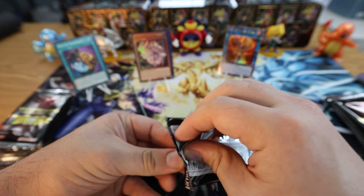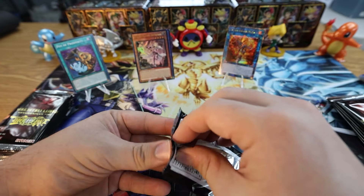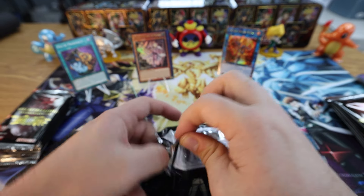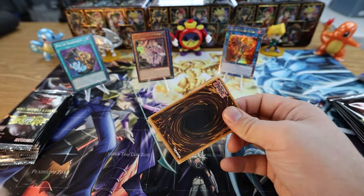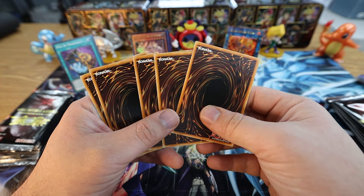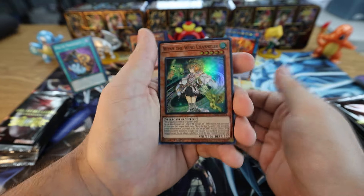What do you guys think they're going to do this year for the fantastic reprint set of the year? It seems like every year there's at least one banger. A couple years ago it was Magnificent Mavens, and of course you had the original Ghost from the Past — everybody was hyped about it. Same year you had Ghost from the Past 2, which was cool with a lot of good reprints and ghost rares that have since plummeted in value. They didn't age too well because of quality control issues on that set — that was the first hint that Konami needed to get their act together.